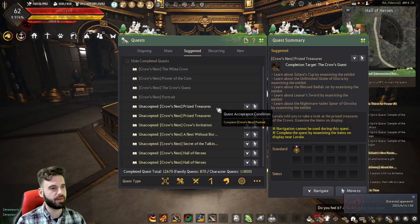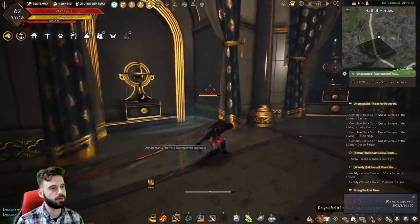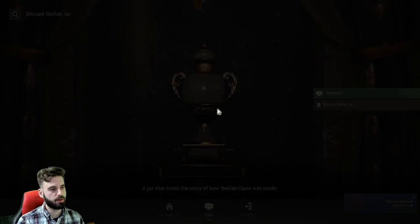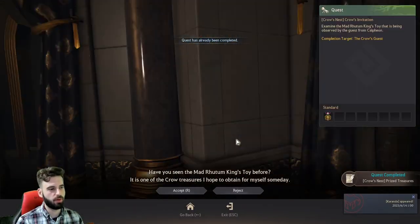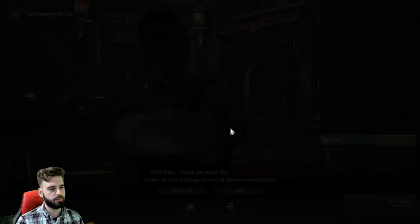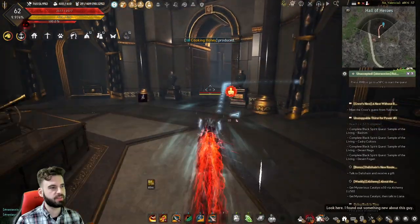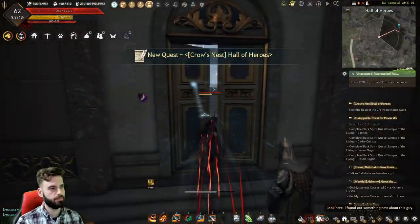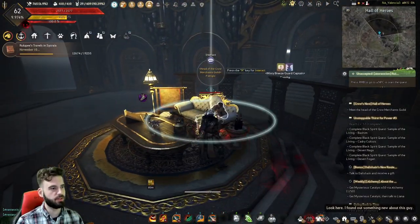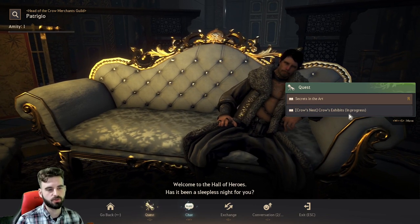Now we need to interact with some items throughout the area. They're all items sitting under each of these little archways. Just go ahead and interact with all of them using the R key and mash through the dialogue. After interacting with all of those, it'll bring up the quest to complete and accept the next portion. Interact with the king's toy, then talk back to the NPC. The Black Spirit will give you the next portion — 'Crow's Nest Without Borders' — so make sure you have that accepted. That takes you to an NPC in the next room. Keep mashing through and accepting the quest lines, and that takes you back into the main room. Doors will open and you'll see Patricio. Take the quests that Patricio offers under 'Crow's Nest, Crows Exhibits.'